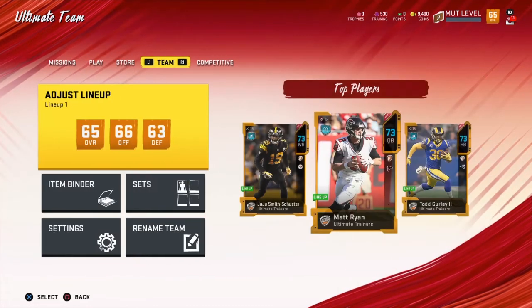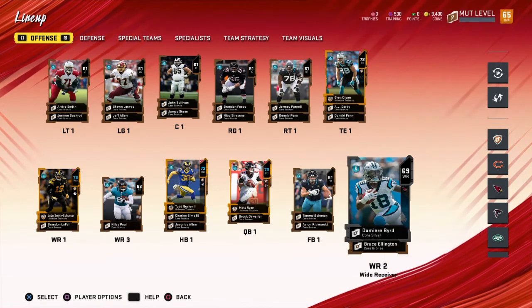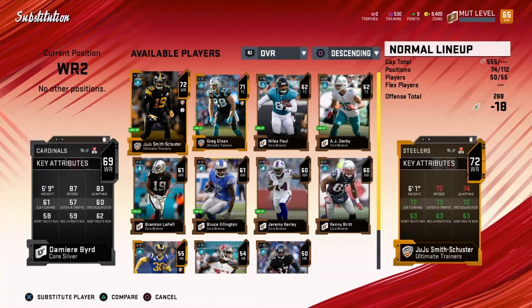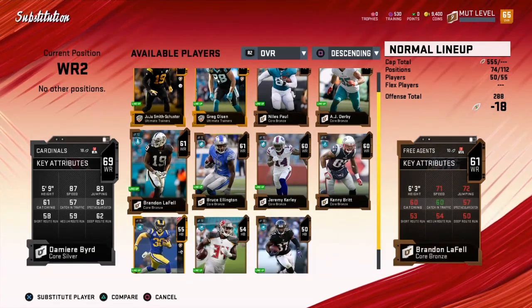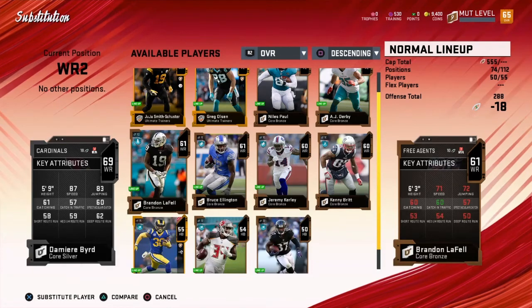Speaking of budget goons, let me show you something real quick. I don't know if you guys have seen this yet, but let me show you my wide receiver here — Demir Bird. I got him out of what I think was a get-a-gold player pack when I first opened up the game. And I got him, so I put him in as a wide receiver. This dude's got 87 speed at a 69 overall. He's faster than a 72 overall JuJu, and he's faster than Greg Olson of course. He's our fastest wide receiver. If you're looking for a budget goon, I would say this guy's your man.